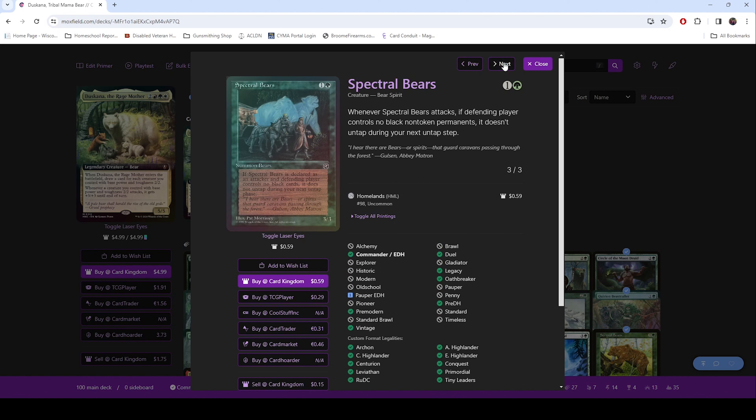Spectral Bears — this one took us a couple times to read to figure out. You basically have to attack someone that has black, or else you can't untap it. Which is fine — there's plenty of people playing black. If for some reason there's no one playing black at the table, you just hold this up as a blocker.